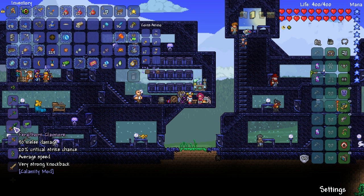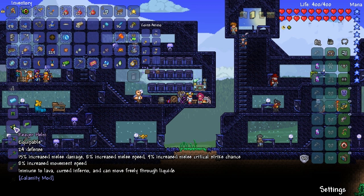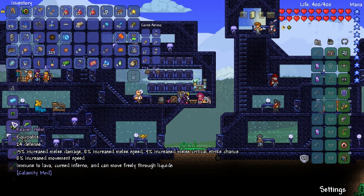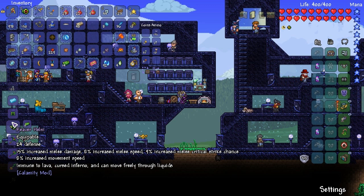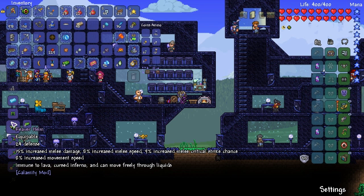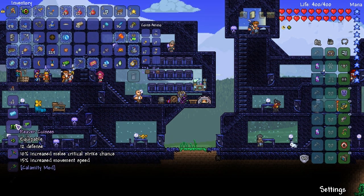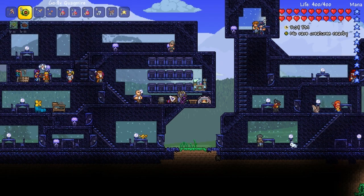Feral thorn claymore. There's actually an armor set with it as well — it's called the Reaver something. 15% increase melee damage, 8% increase melee speed, 9% increase melee critical strike chance, immune to lava cursed inferno, and can now move freely through liquids. I want to try that out. I'm going to go get some more essence of cinder and try it out. Let's go try out our Quagmire.